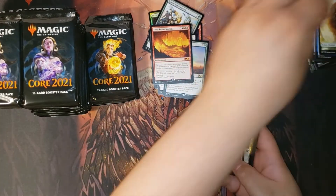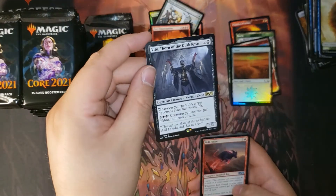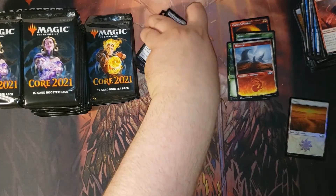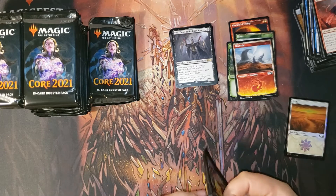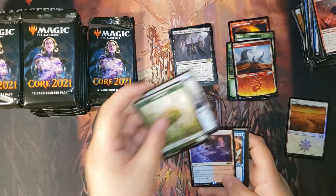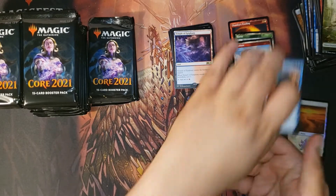And then we got a mountain — a foil plains. And Veto. Nothing else. Next pack, holding the foil aside. Hopefully we can still get that Teferi — for foils you can sometimes get one or two rares. We have a Temple of Epiphany. Nothing else good. On to the next.